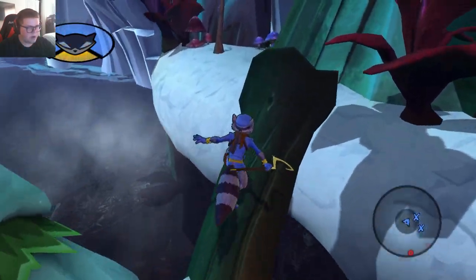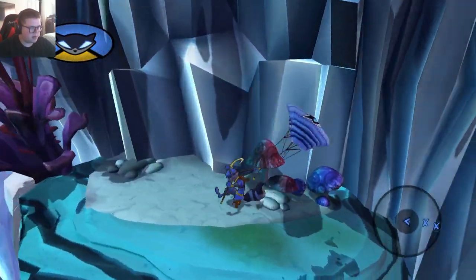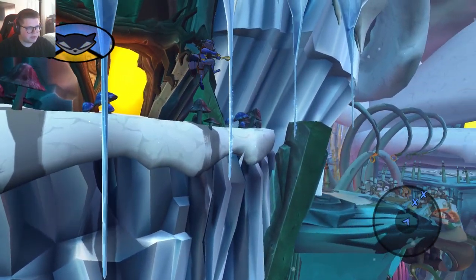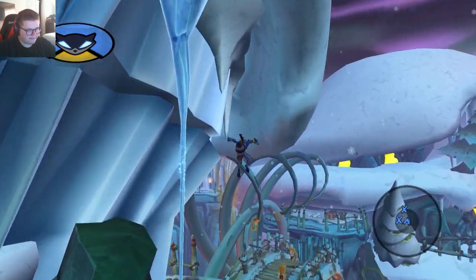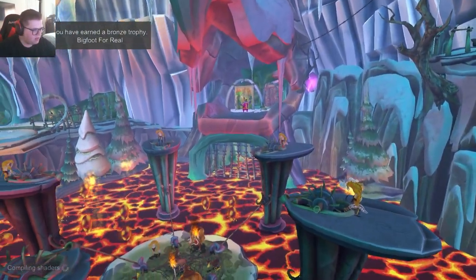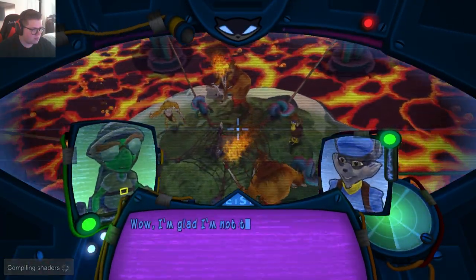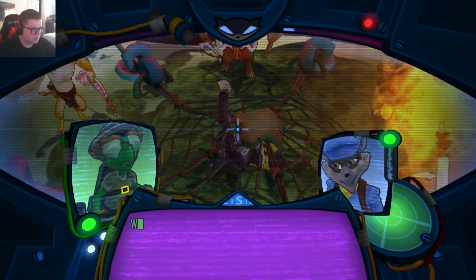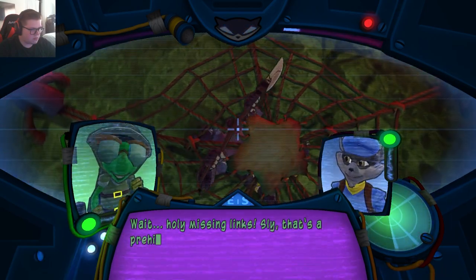Up here. Okay, I see there was something to do with one of the sides. Climbing on ice — I feel like this should be horribly impossible, but yeet. That's a lot of lava. I'm glad I'm not that poor guy. What's weird is that he looks kind of familiar. Wait — holy missing links, Fly, that's a prehistoric raccoon. I wonder if he could be my ancestor?